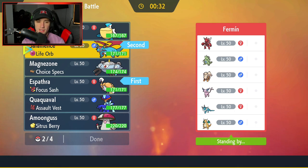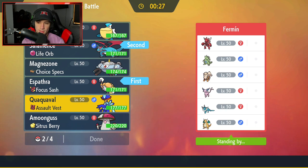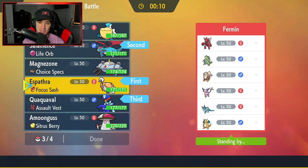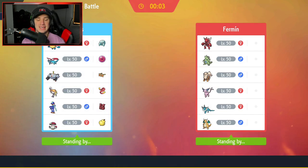I'm going to go Espathra and Salamence, try to maybe set up Tailwind depending on what they lead, then bring in Quaquaval and Pelipper. Pelipper is nice for weather control - we have Water moves to handle Tyranitar and Arcanine. Amoongus could help with Vaporeon. We go Pelipper considering they also have weather, and I need a Pokemon to counter the sand. My boy Peloops - he's an absolute dawg!